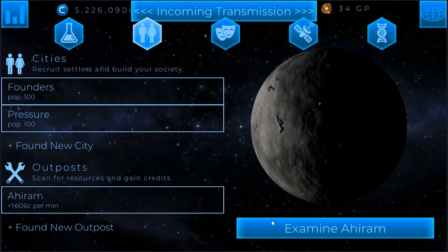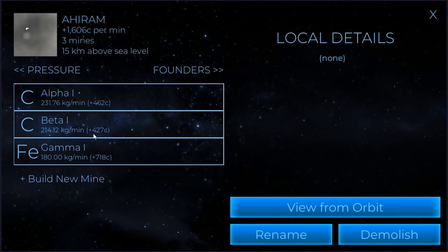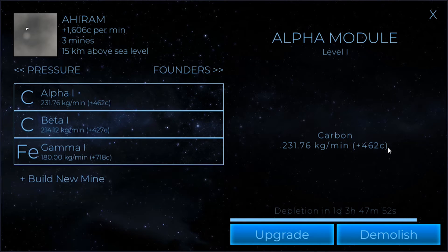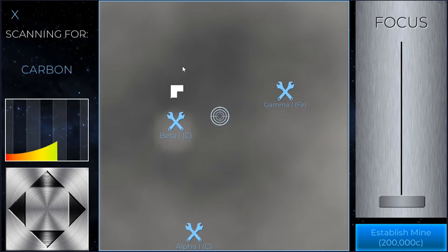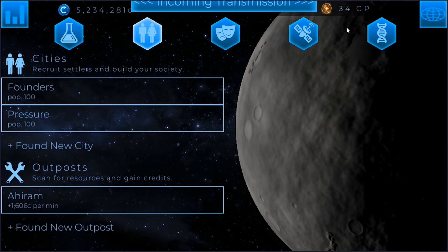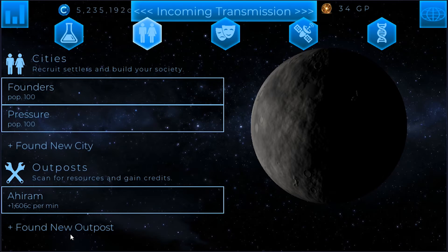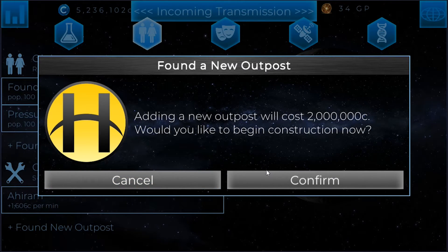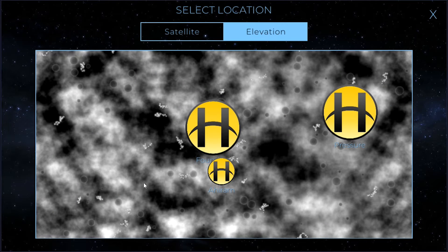We've got our current outpost here still all running. These still have some days on them. We could build another mine if we wanted to, or I could build another outpost and start searching for more minerals. We've got 5 million left, and it's 2 million to found a new one, so let's build another outpost.